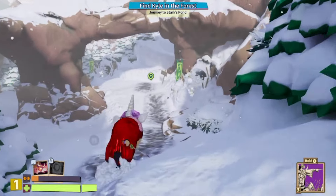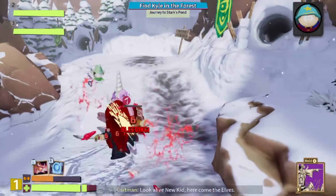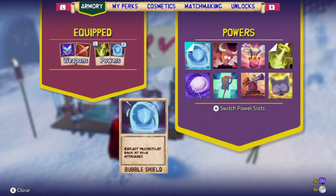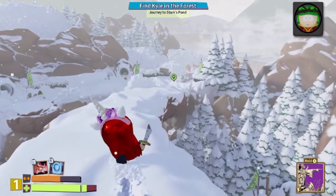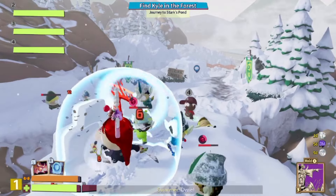To get your powers to work, you need to hit the enemies with your normal attacks to get you pissed off. The first one is Bubble Shield — reflect projectiles back at your attackers. The Bubble Shield works well for when there's projectiles, because then it bounces them right back to the enemies.